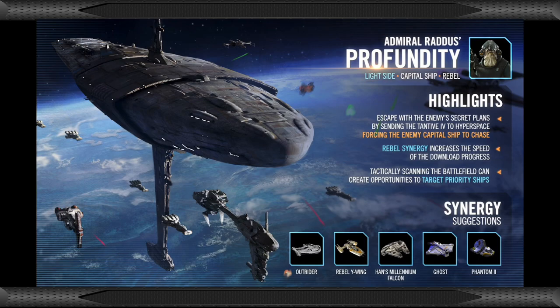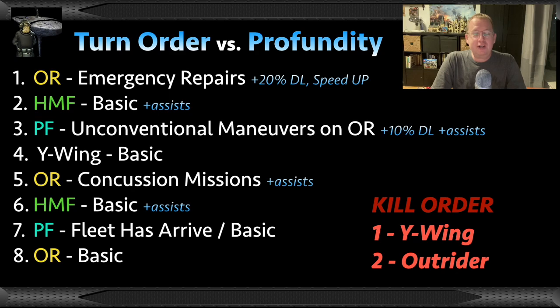Next: Profundity versus Profundity mirror match — this one gets tricky. Your Outrider is going to go first because Profundity is slower if there are no dark side enemies. First and foremost, you want to repair on turn one. It's weird, but turn one repair gives you 20% download and speed up. The AI on the enemy team is not going to do that because nobody has been damaged — so you will immediately have a 20% download advantage. Then Falcon basic to call assists. Profundity goes next with Unconventional Maneuvers, targeting the Outrider to attack twice. You have a strong chance of getting Falcon assists between those three instances, which then calls more assists, and Y-Wing may assist too.